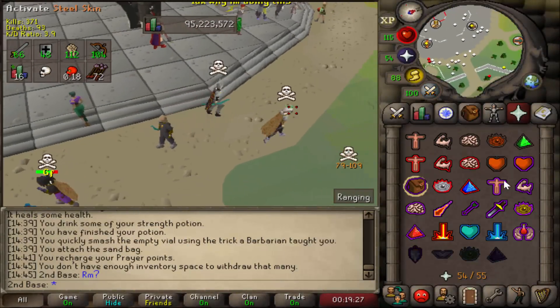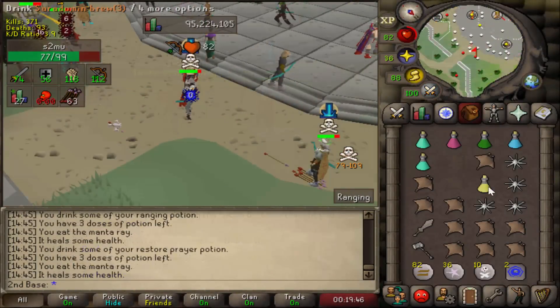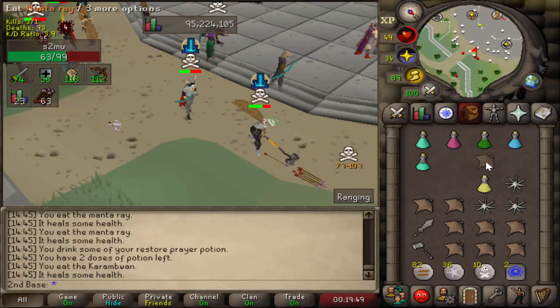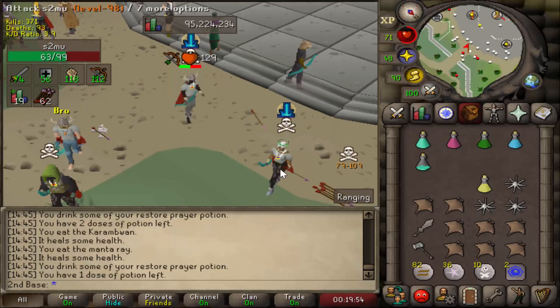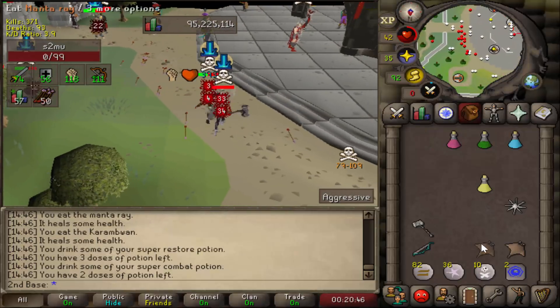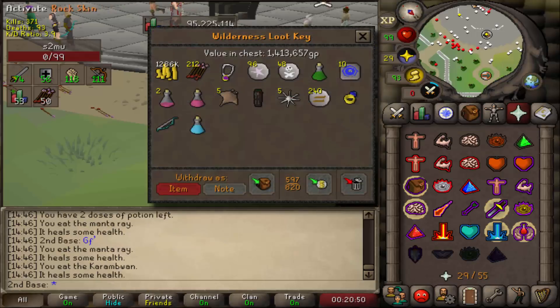First fight - level 98 Zerker. Let's get it. Nice, got the EDP. Bigger G-Maul would have had me, but I got the Eden time for his Elder Maul. Just move one arrow. 393 XP. Good fight. 34-33 - that was a nice kill.